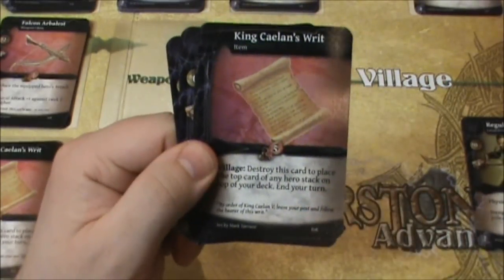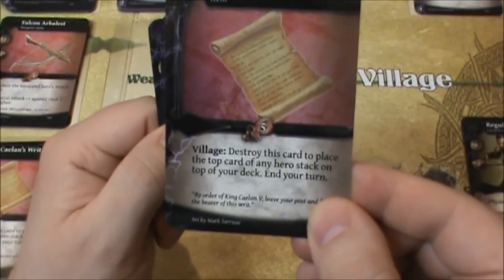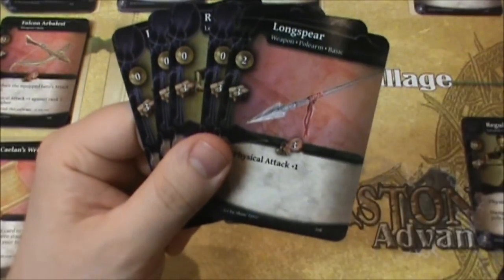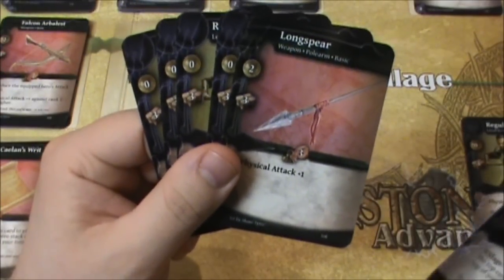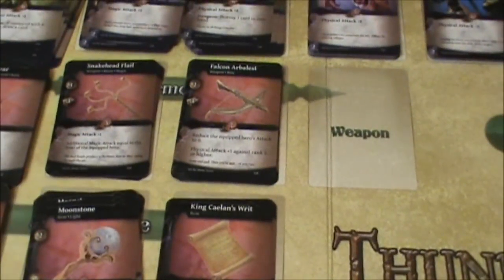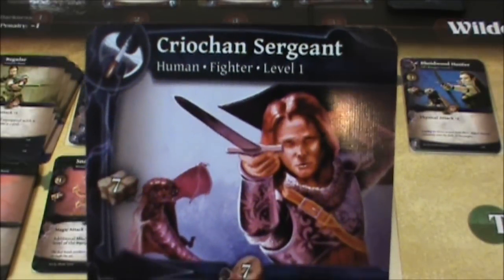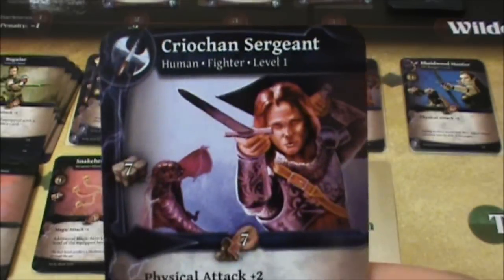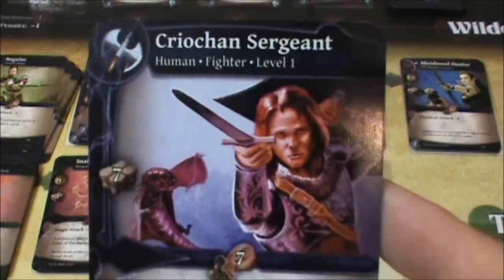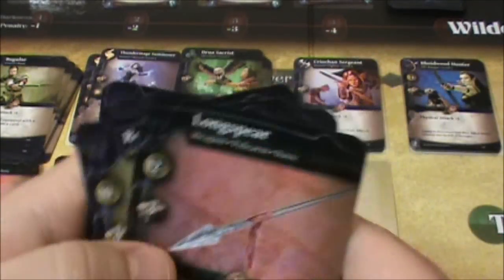Let's go to the village and use this item. It says destroy this card to place the top card of any hero stack on the top of your deck and end your turn. There's nothing we can buy for two gold — not really. So this is the thing to do. We're going to toss this one out of the game and we'll take a hero card. Maybe Achilles can help us — we got the Sergeant. If you're not getting my Achilles joke, that came from my previous video series on Thunderstone — this artwork is directly from the movie Troy with Brad Pitt playing Achilles. We're going to put him on the top of our deck so he'll come up next time. I have to end my turn.